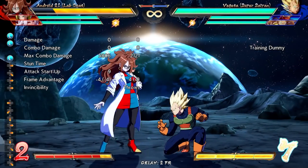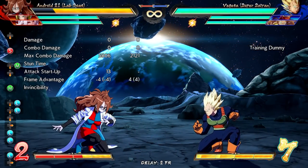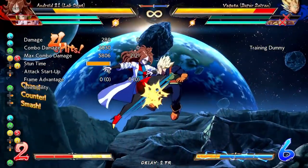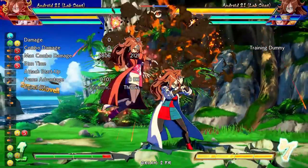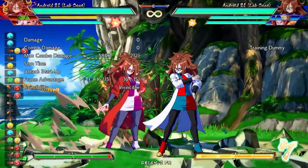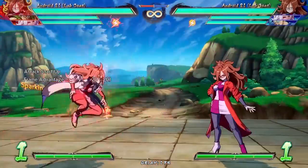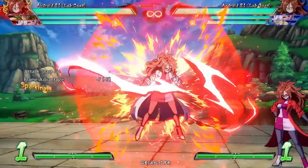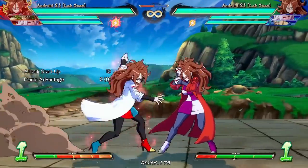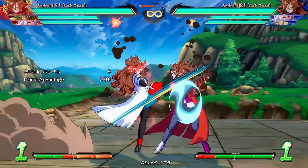Her stagger game is also quite strong, with all her lights and mediums being negative on block, allowing you to backdash after them safely without your opponent being able to challenge. Also, because her medium buttons are multi-hit, it allows you to react to guard cancels very easily with the 2H. And finally, let's talk about a little bit of her Sparking Blast offense. Because she can gaplessly string into her beam and vanish cancel afterwards, she can do some pretty strong cross-up and high-low pressure. She can also do a Jump S and land into a 5L, as her Jump S has no landing recovery, and you can mix this up with Jump S into air dash Jump L, or Jump S into land 5L. As long as you sometimes check your opponent's super dash out of block stun, this is a really strong Sparking Blast option to do on offense.